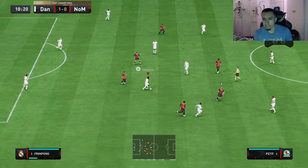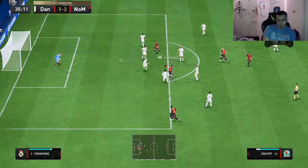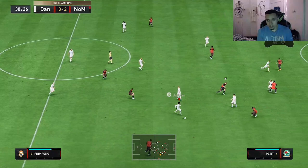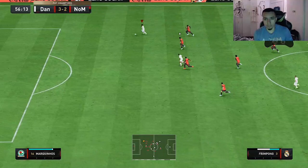Nice shot right there — tackling is solid. Frimpong with a great defensive play. We recover the ball with Frimpong and he gets a nice assist to lead 3-1. That was a clutch tackle — he was cooking right there. Great tackle — it's going to end the half up 3-2. Frimpong is doing very good defensively this game.